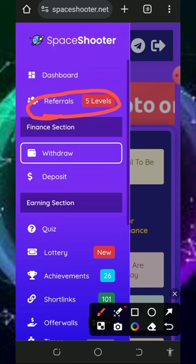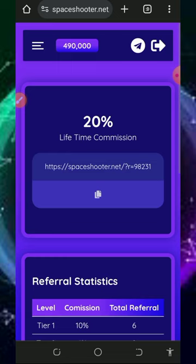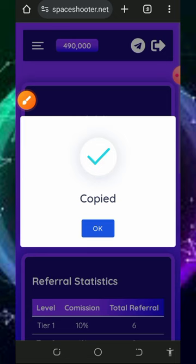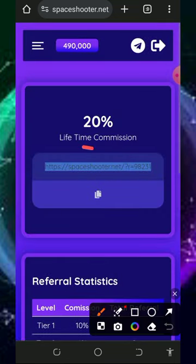You can also earn more by inviting your friends. Tap on the referral button to get your own personal referral link. Copy it and share it with friends on social media like Facebook, Instagram, and so on. You'll earn commissions of up to 20 percent whenever they claim from the website.